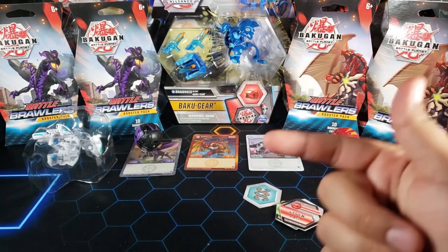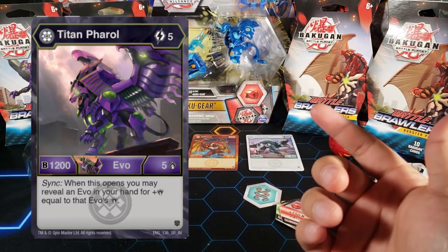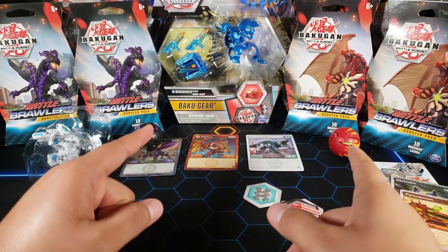Pharaoh has an evo as well — it's an okay evo at five energy. It's probably the worst one out of the three I'm going to show you.